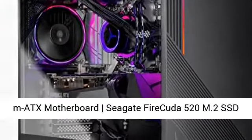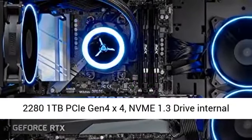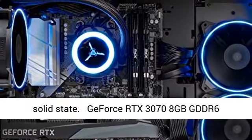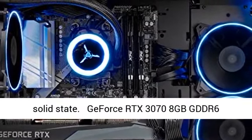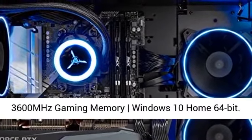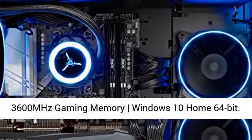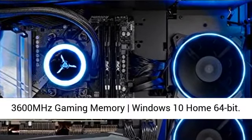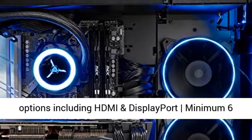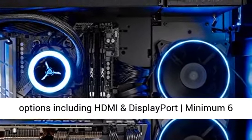AMD Ryzen 5 3600X 6-core 3.8GHz, 4.4GHz Max Boost CPU. B550M ATX motherboard. Seagate FireCuda 520 NVMe 1TB PCIe Gen4 x4 NVMe 1.3 internal solid state drive. NVIDIA RTX 3070 8GB GDDR6 Graphics Card.